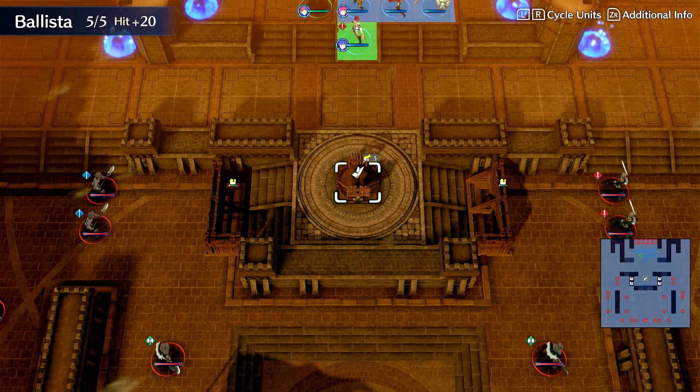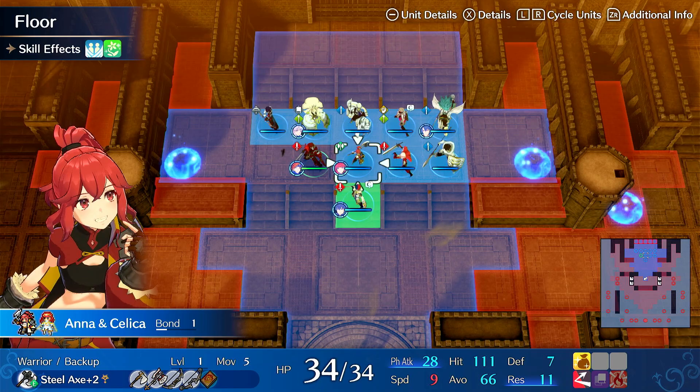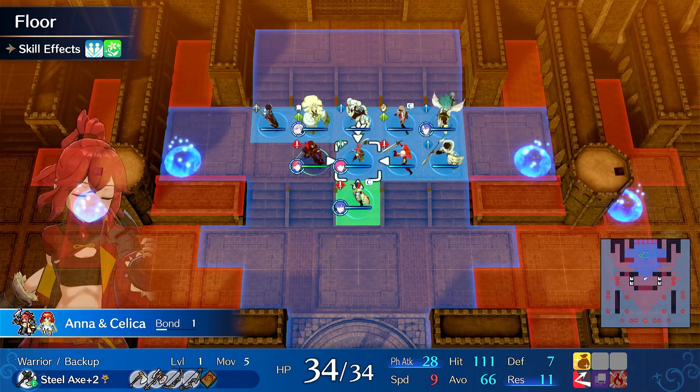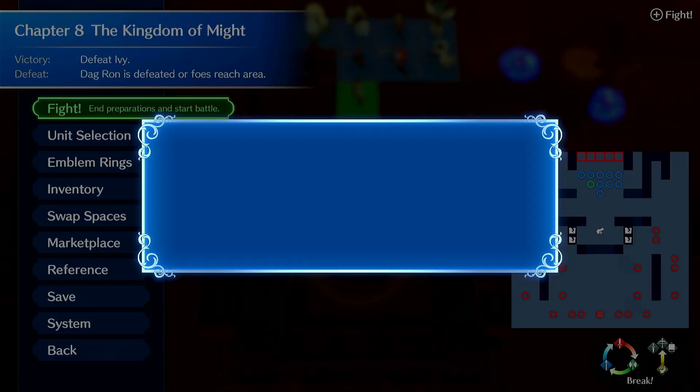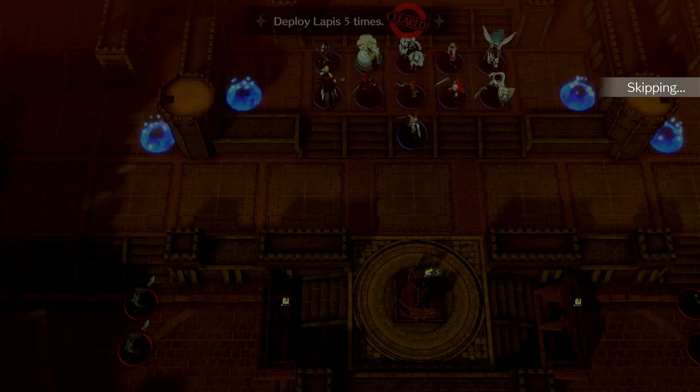The thing about the ballista is I think it's kind of a trap — it gets overwhelmed. Even with good play it will get overwhelmed. Anna is tanky enough to sit on it, but if you put Alcrust or Ette on there, she gets one-shot. So it doesn't really help you that much. Let's just skip the ballista.